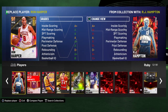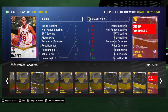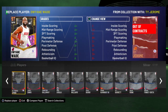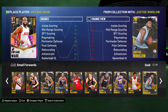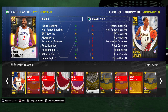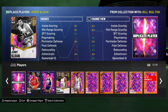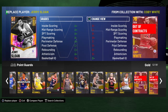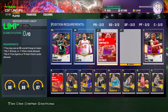Bring this down to a 93. Who we got — PJ at 92. Justice Winslow down to 90. What can we get — Norman Powell down to 89. Patty Mills, and from here just work your best. We got an 88, so I should get down to 86.